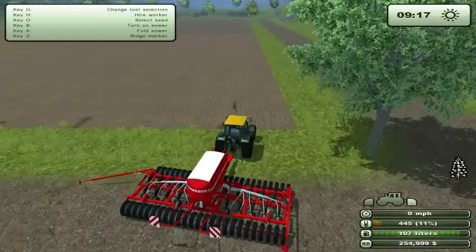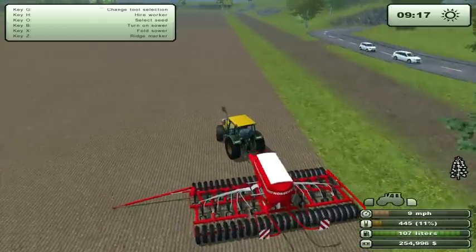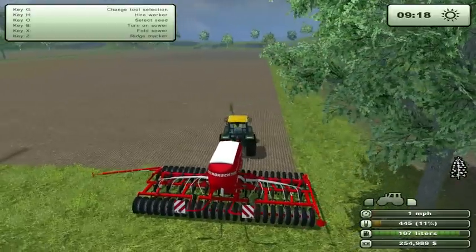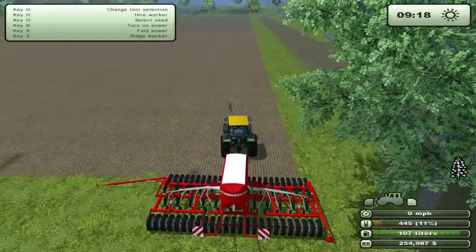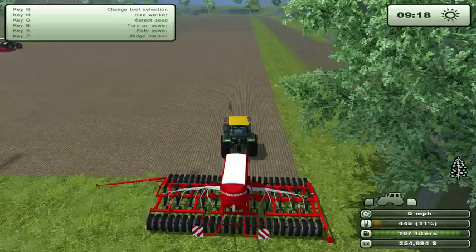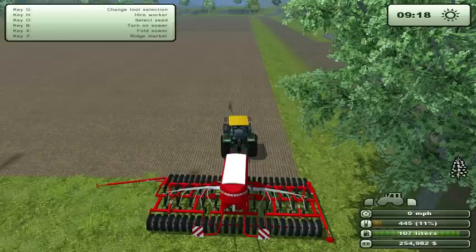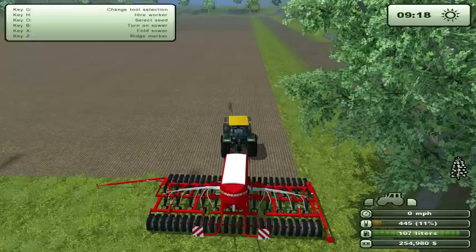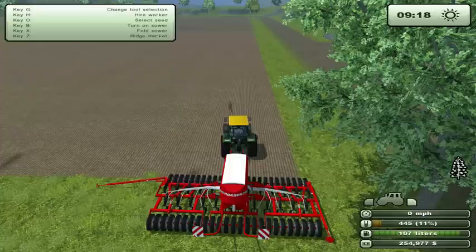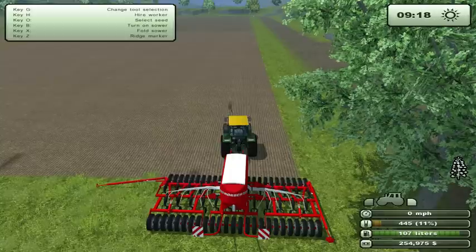We'll go ahead and get our marker out here. I'll cycle through the different seeds so you guys can see — there's grass, wheat, barley, and canola, so there are four types there. You can also plant sugar beets and potatoes, as well as corn. Corn obviously requires specialty equipment, but not so much as potatoes and beets — potatoes and beets require equipment just for potatoes and beets.